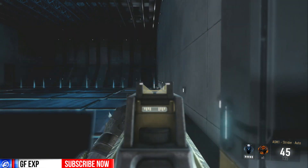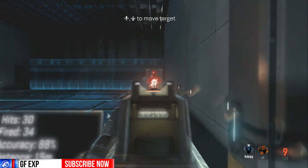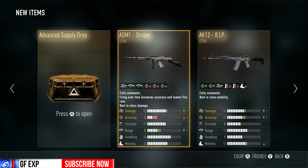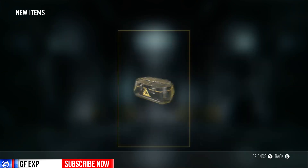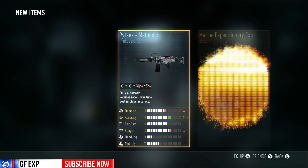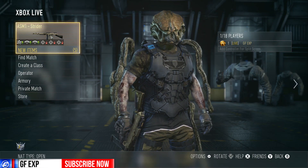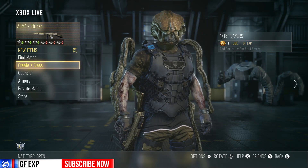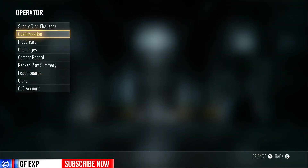Let's throw it in real quick and use it — whoa, lots of recoil! Both of these guns are really, really good. Really happy about that. So come on, give me something good in the advanced supply drop. I already have both of those, I think, but you can't complain about two elite guns right? So happy right now — this just made my whole week. That's amazing.